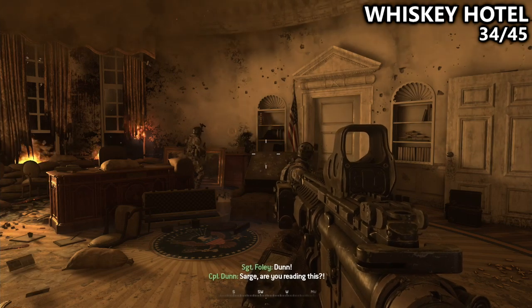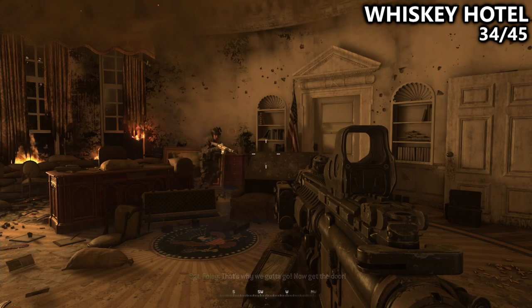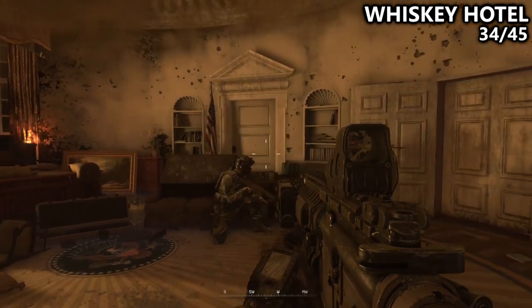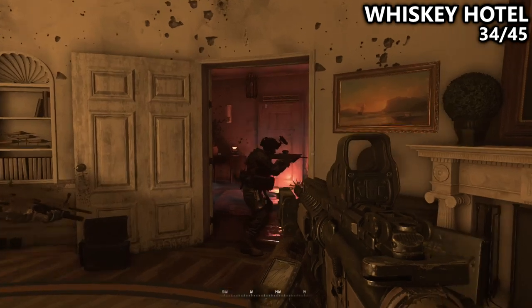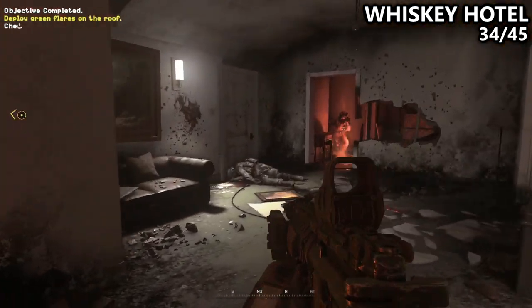So, we skip the level Second Sun and move on straight to Whiskey Hotel. From the Oval Office, as soon as the door is open for us to leave, you can find the next laptop pretty much directly in front of us, a little bit to the left.